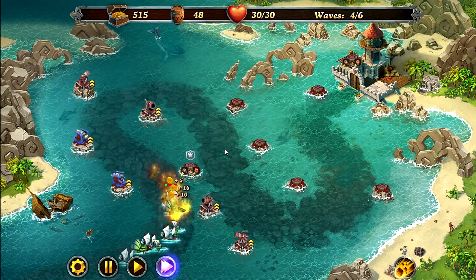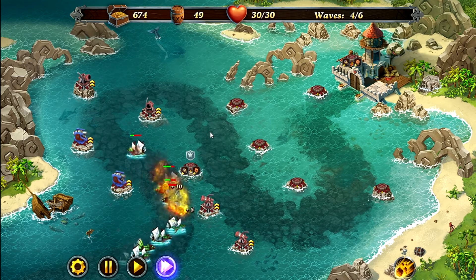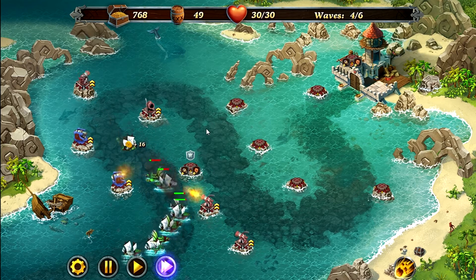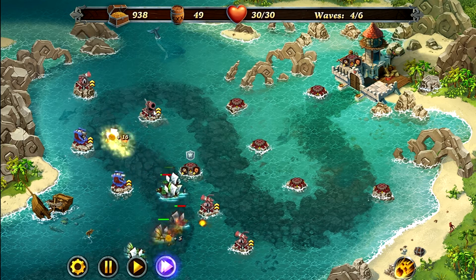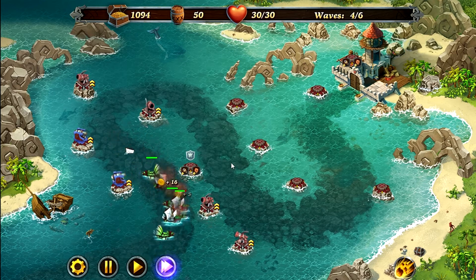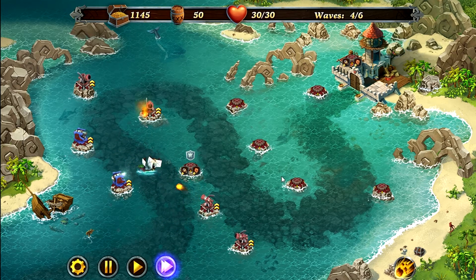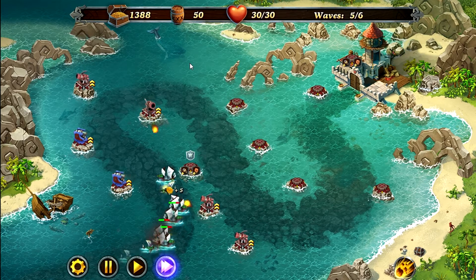I find this map to be the easiest map to farm gems. I play this map on easy mode and get between 5 to 20 gems — or barrels in this case — each time I play it. It takes about 4 to 4.5 minutes to beat on easy, and I find it's the easiest map to farm to get the barrels you need to purchase the shop upgrades.